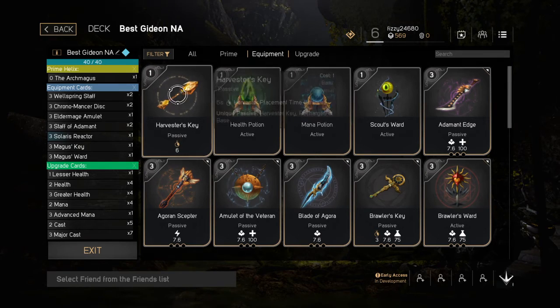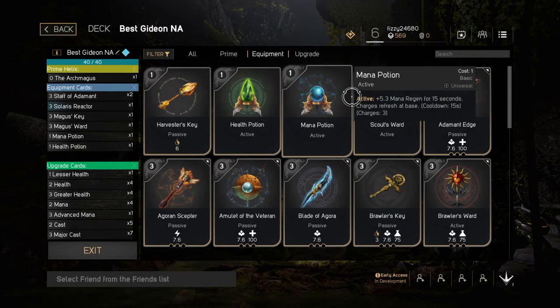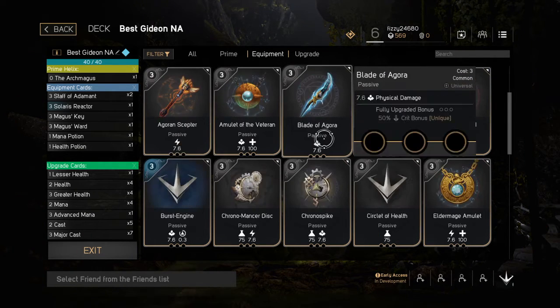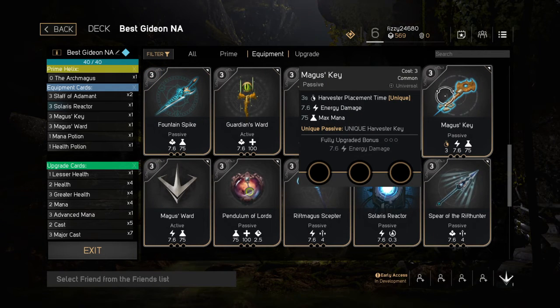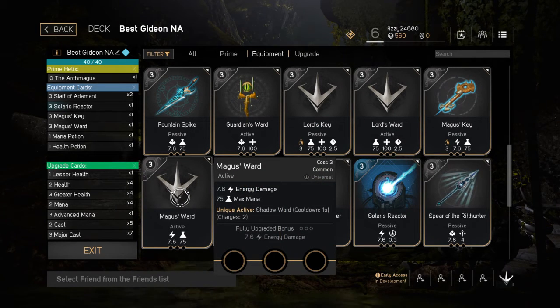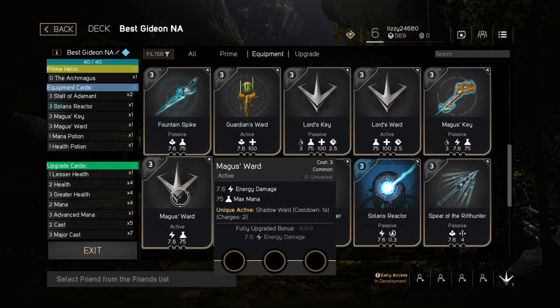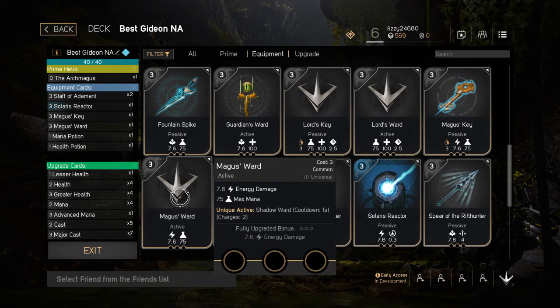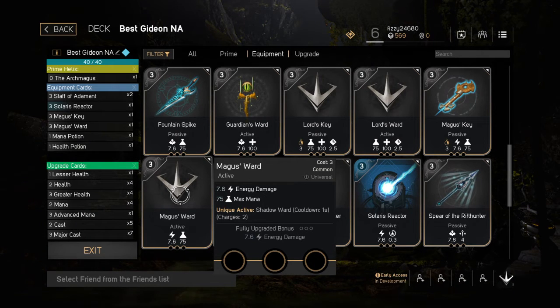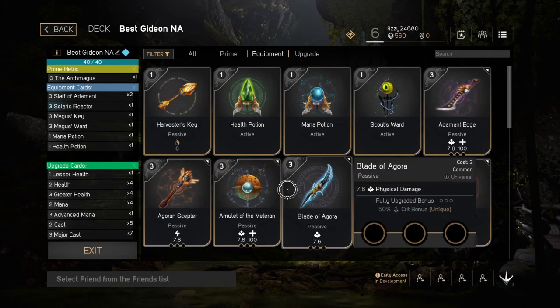All builds: health potion, mana potion — you'll see even in mine. You always want a harvester key and some kind of scout's ward. I generally ignore these items though, since I have better ones just because of card pack luck — like the Magus Key, which allows me to equip stuff in the slots and upgrade it so I can use it as a full build item. Same with the Magus Ward because it's a stealth ward. Shadow wards are stealth wards — an enemy will not be able to properly see them. You get multiple charges and they refill when you go back to base.